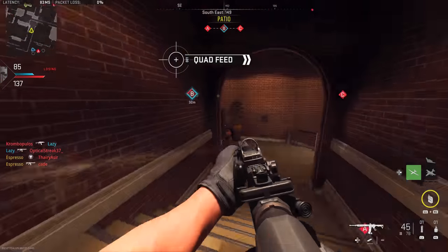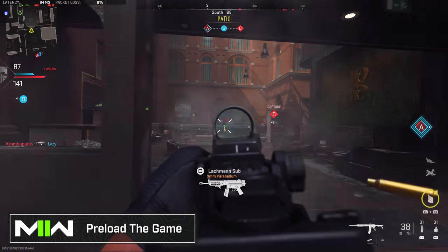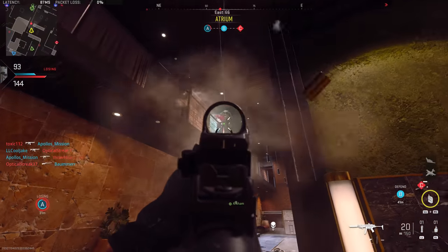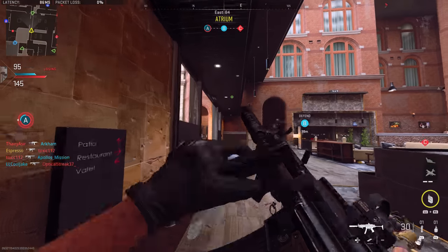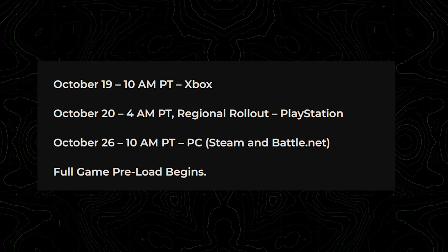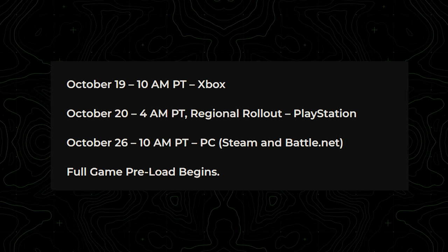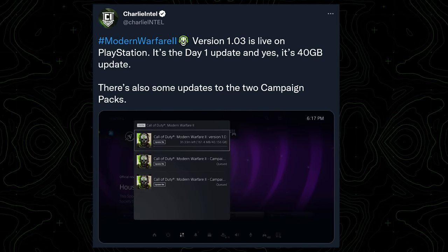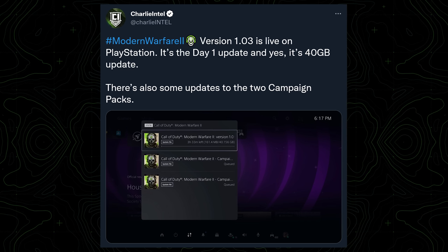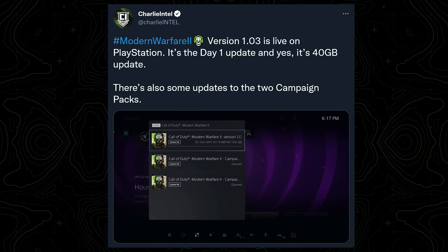First, make sure you have the game pre-loaded if you have a digital version. You don't want to boot up on launch day and be met with an install screen realizing you still have 50 gigabytes to download. Xbox and PlayStation both have the ability to pre-download the game right now. PC on Battle.net and Steam can start pre-downloading as of tomorrow at 10 a.m. Pacific. The day-one update is also now pre-downloadable on PlayStation, adding another 40 gigabytes.